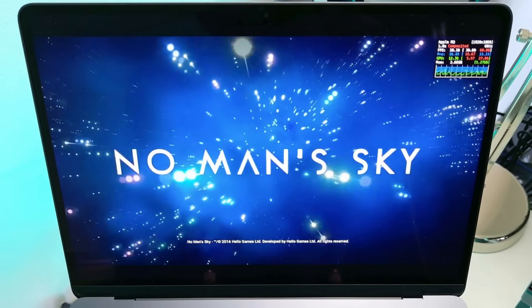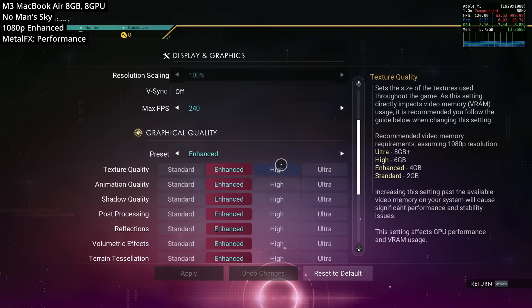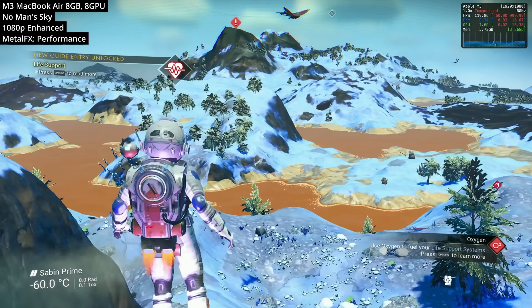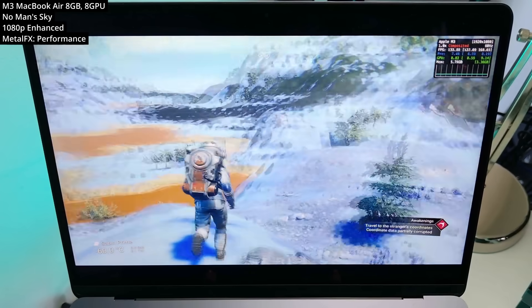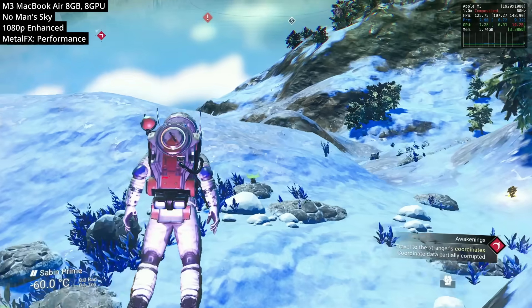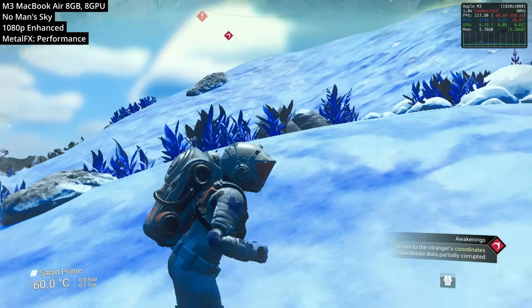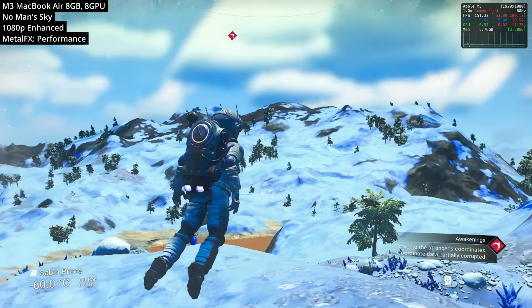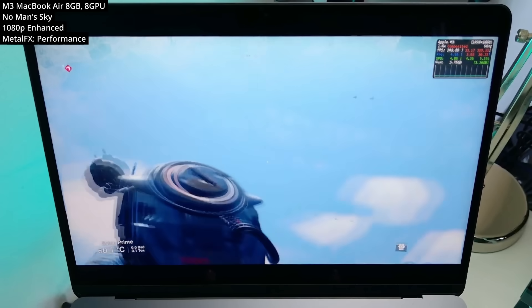Next we're looking at last year's big Mac triple-A port, No Man's Sky, running at 1080p on the enhanced graphics preset with spatial MetalFX turned on to performance mode. With these settings we're basically hitting around 90 to 120 fps. This again shows what happens when you optimize games for Apple Silicon — it's very efficient and we're often getting really good frame rates.